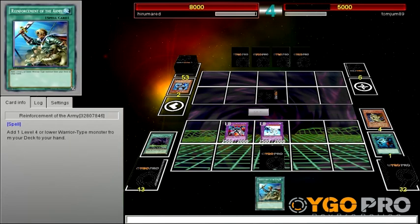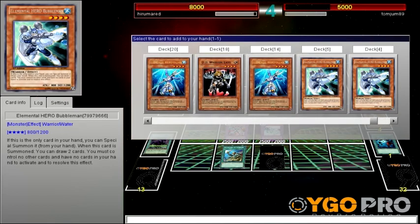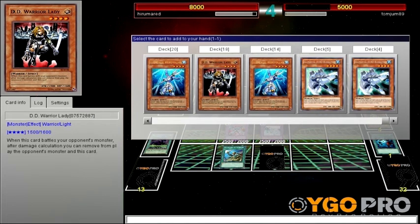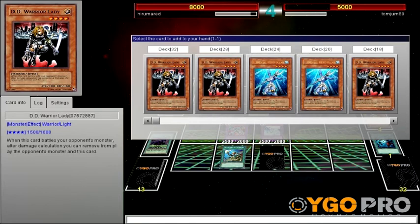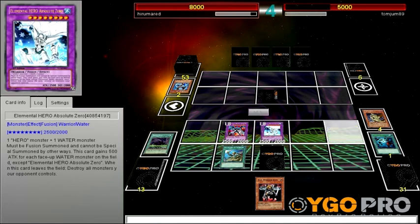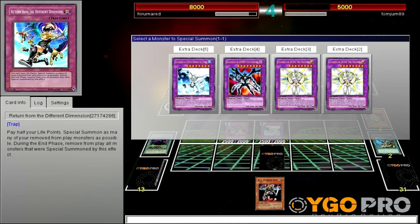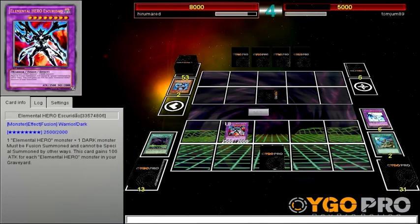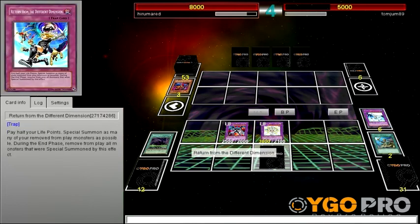Ooh, let's see here. Reinforcement of the Army. Just in case this face-down card is something annoying, what should I add? I can add DD Warrior Lady. If I add a Light-type monster, I can go into a Shiny and just destroy that card. Fusion Gate — alright, let's go into a Shiny. This card and Warrior Lady. Absolute Zero will destroy his card. Wow, it's a good thing I got rid of it.